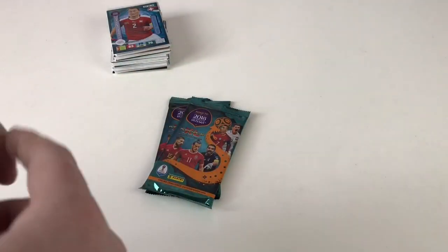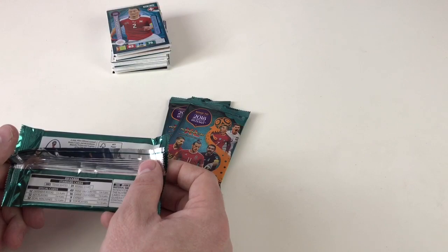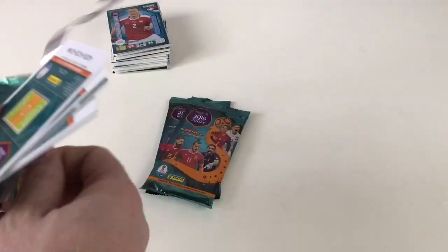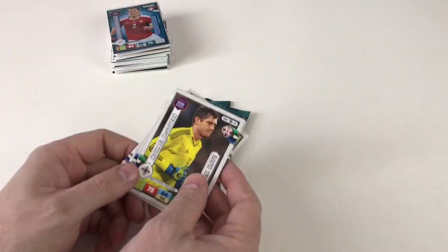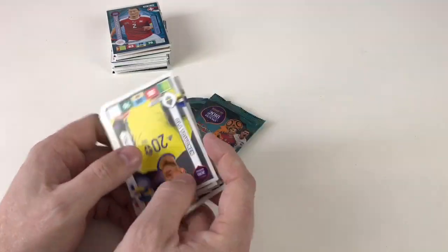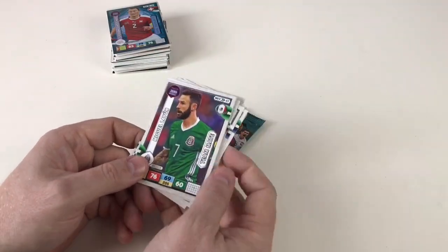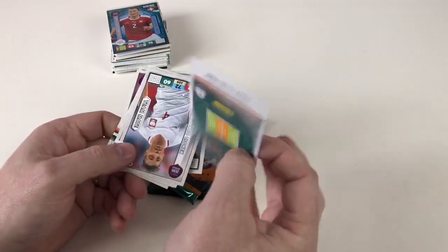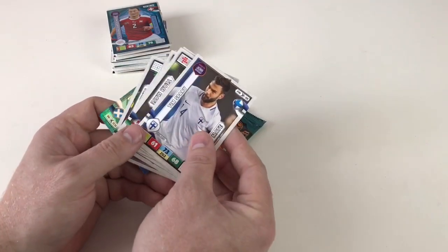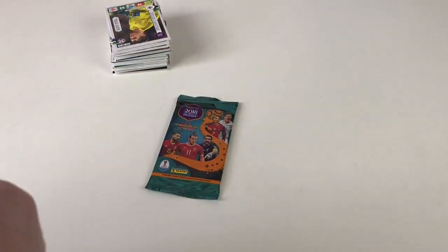We haven't had any experts or top players yet — we really need to get some of those! Michael McGovern, Christopher Nyman, Renato Sanchez, Ola Toivonen, Laurent Koscielny, Miguel Leon, Robert Snodgrass as a fans favorite — pretty cool! Also Tiago Djaló and Tim Sparv. Michael McGovern again — and I love so many of these key players!